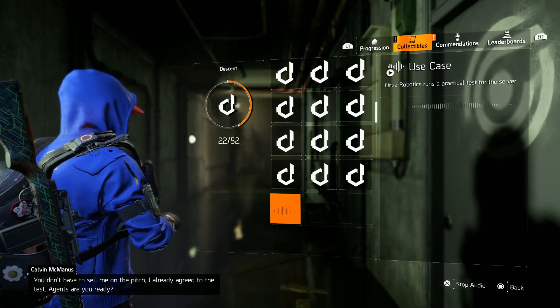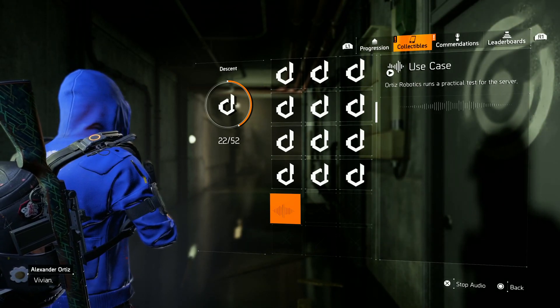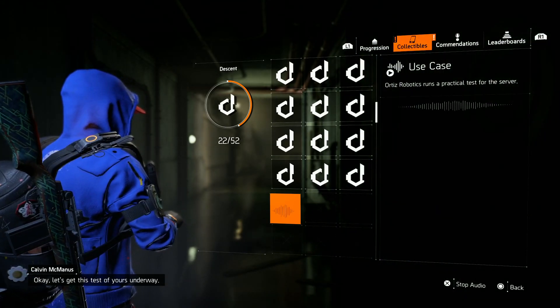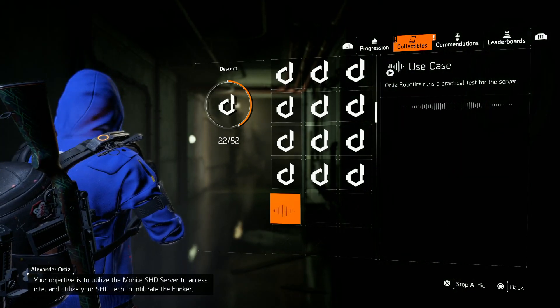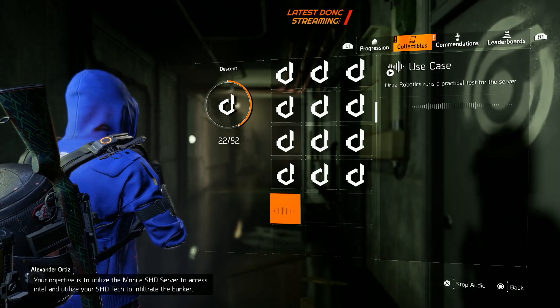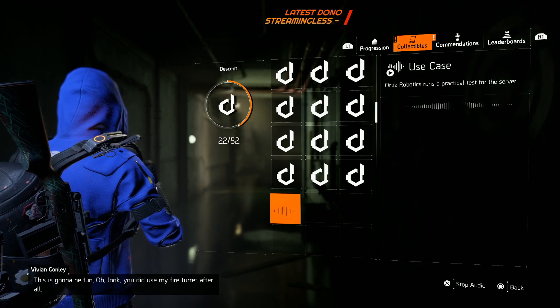Agents, are you ready? Alpha: Ready, sir. Bravo ready. Good to see you again, Alex. Vivian. Okay, let's get this test of yours underway. Your objective is to utilize the mobile shade server to access intel and utilize your shade tech to infiltrate the bunker. Copy that. This is gonna be fun.